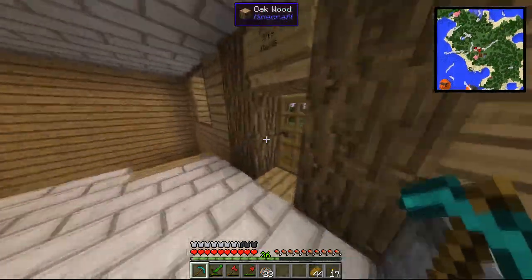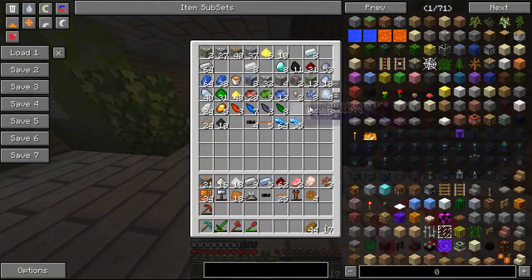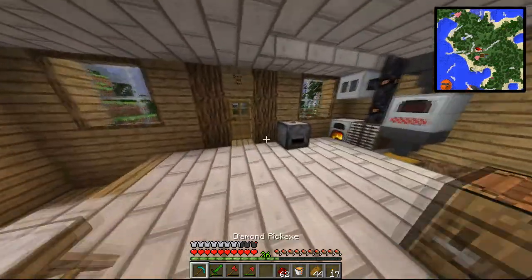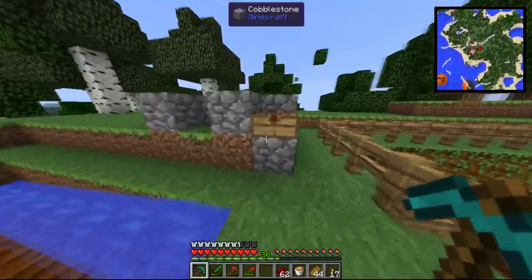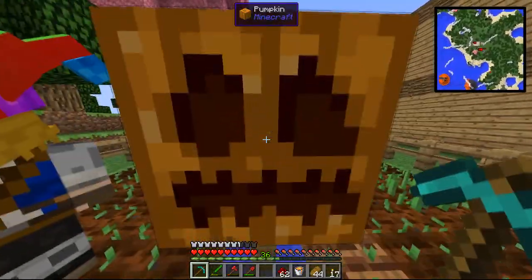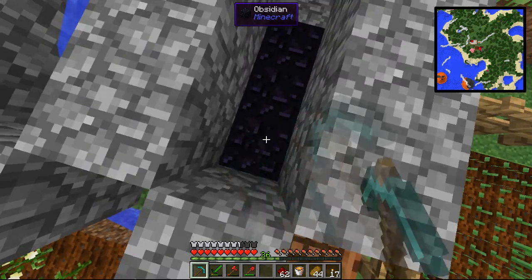Okay, making some tin. I'm actually gonna go mine some obsidian. I could do with some redstone and some lava. If you haven't seen this before, I'll show you - it's basically a way to get some lava where you can reuse the same lava source over and over again.